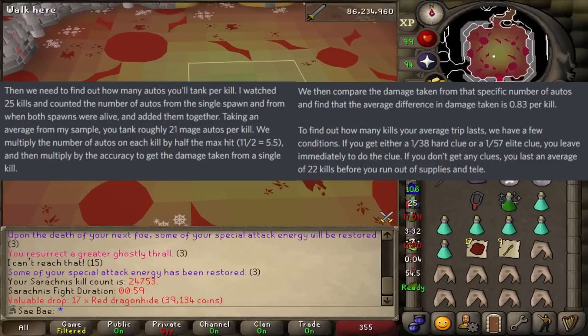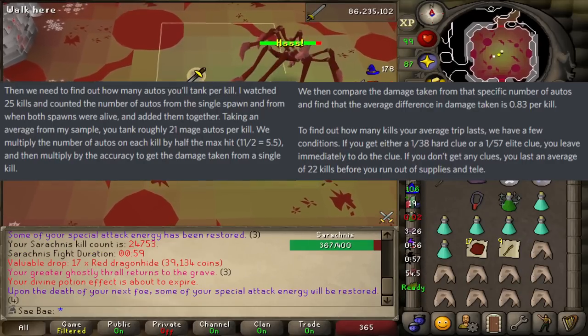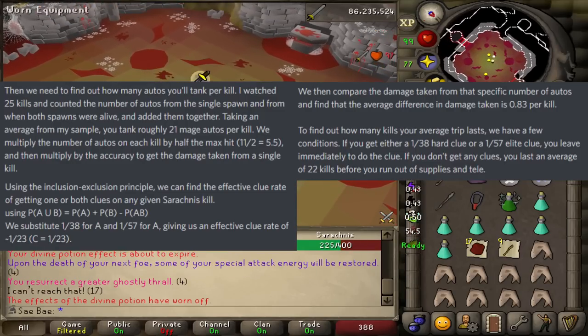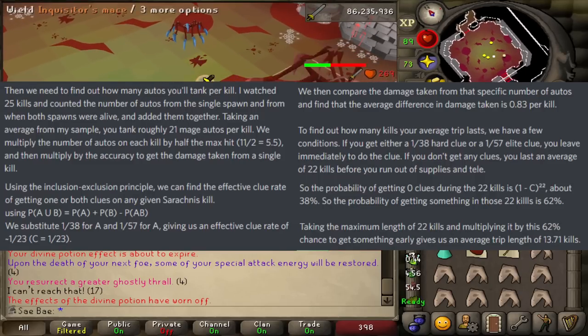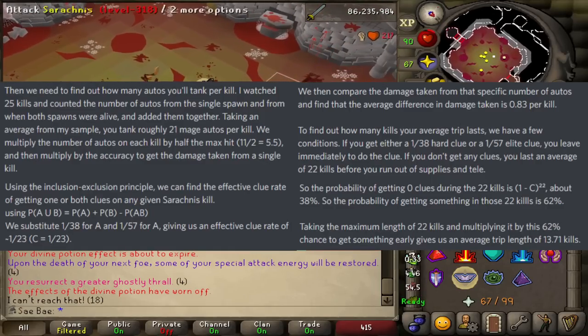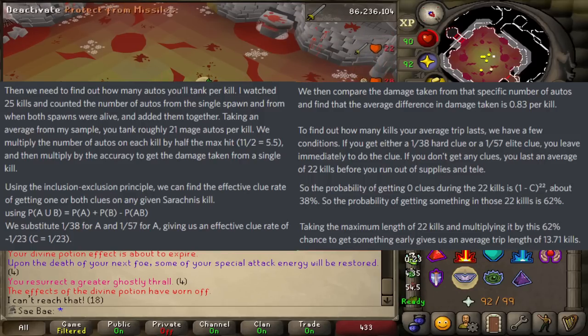Now we needed to find out how long the average trip takes. Trips last 22 kills if no clue, but can end as quickly as one kill in. Using some 5-head formula, the probability of not getting a clue during a trip is 38%, leaving a 62% chance to receive a clue in that time. In his words, taking the maximum length of 22 kills and multiplying it by the 62% chance to get something early gives us an average trip length of 13.71 kills.